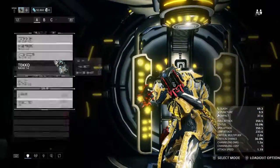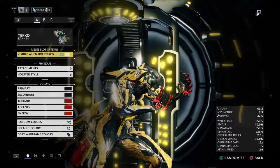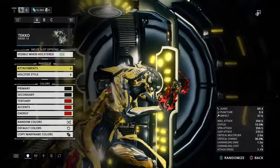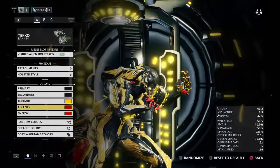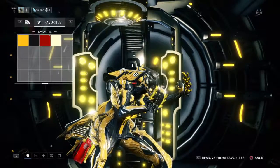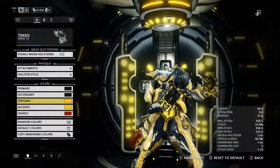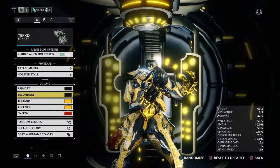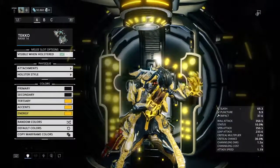These are my gauntlets and they're basically like brass knuckles, except way better. They look way better and they do way more damage than regular brass knuckles would. I got black and gold on them — nice. I'm gonna make these gold.